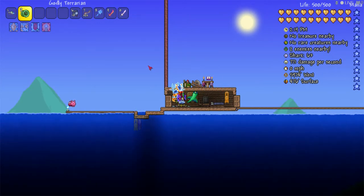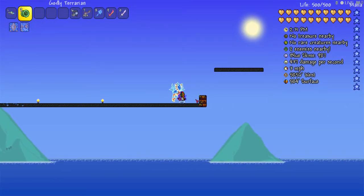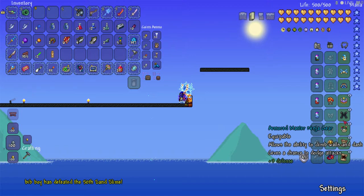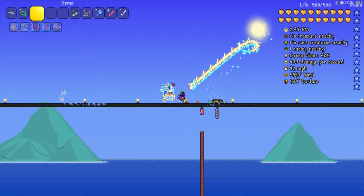Just another quick thing — whenever you're fighting Duke Fishron, as you can see I have fought him because I have the trophy. A good thing to do is put down some asphalt, which you need a cement mixer for. You want either the master ninja gear or the shield of Cthulhu, or anything that grants a dash. Then you want frostbark boots or any boots that make you go fast — even specter boots work, or Hermes boots.